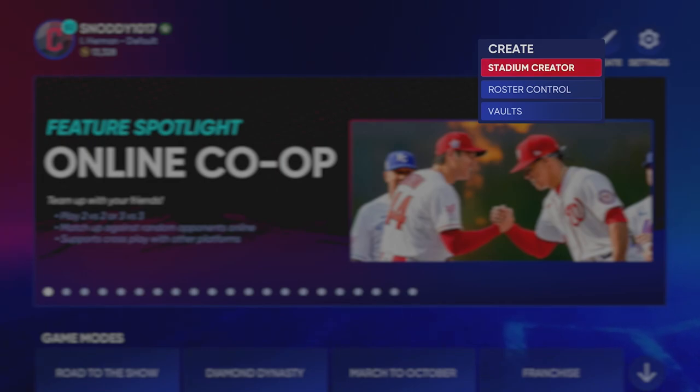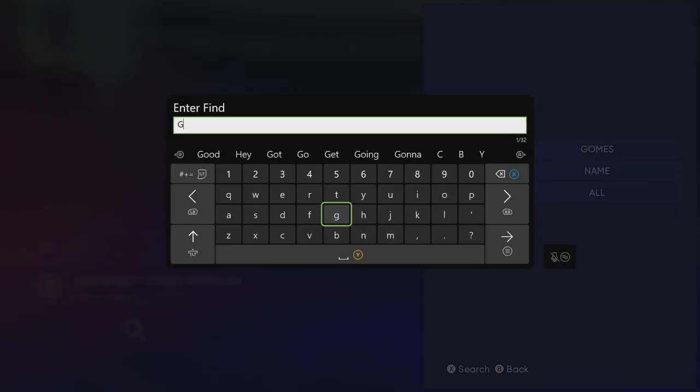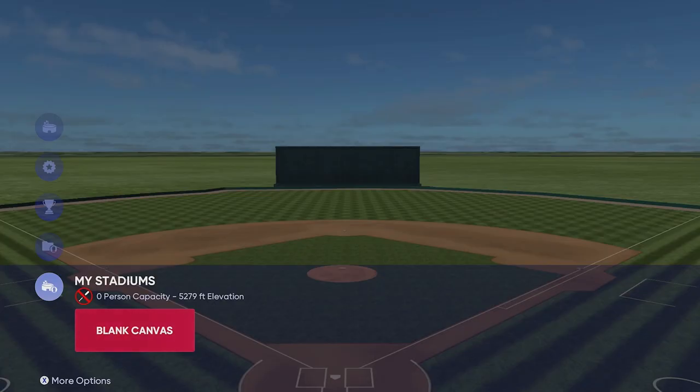If you're on next gen, go ahead and hop into Stadium Creator. Once you're in the Stadium Creator, go to the Vault and search the name 'Gomes the Legend.' I'm not sure if he is the original creator of this stadium, but I know he has it saved in the vault. Once you've found it, download the stadium — it is called 'Blank Canvas.'